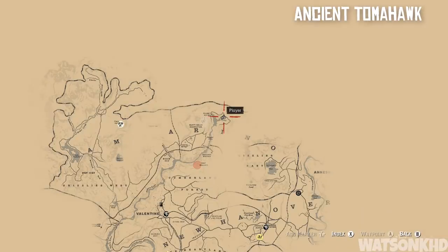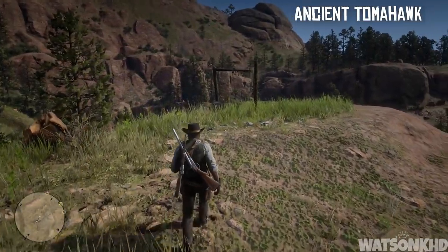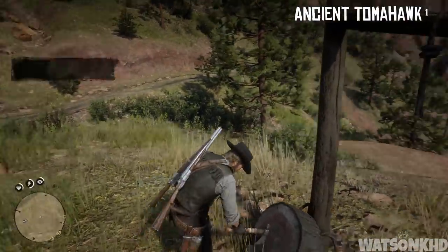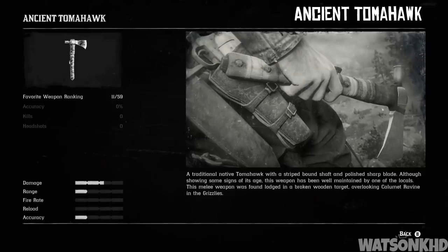Next up you want to head slightly north east and you're going to come to Calumet Ravine. Head exactly to this location and what you will find is a broken wooden target with an ancient tomahawk sticking out of it. The description reads: a traditional native tomahawk with a striped bound shaft and polished sharp blade. Although showing some signs of its age, this weapon has been well maintained by one of the locals. This melee weapon was found lodged in a broken wooden target overlooking Calumet Ravine in the Grizzlies.